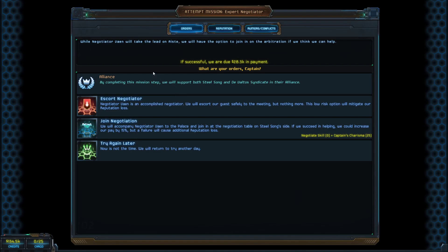For the escort negotiator mission, there's a low risk option or I could join the negotiation to make more money. But I have no negotiate skill. Even though this is an alliance, I'm not sure what would happen if I picked the risky option — I don't see any reason to roll the dice here. I'll just take the low risk option.